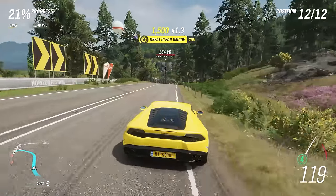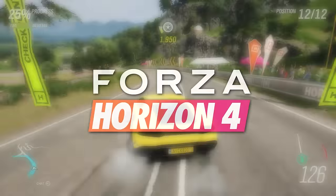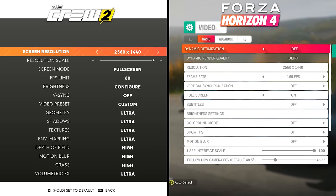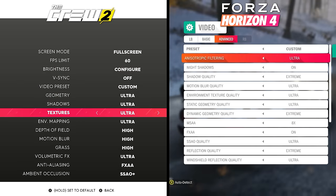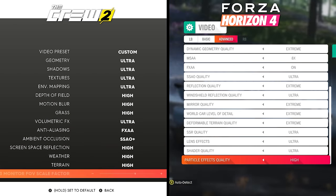Welcome back everybody to another episode of Direct Comparison. In today's episode, we're looking at the recently released Forza Horizon 4 and seeing how it stacks up visually to Ubisoft's open world racing game, The Crew 2. Both titles are being run on PC with graphics pushed to their highest settings at 1440p resolution, and motion blur is disabled to help capture the cleanest footage.